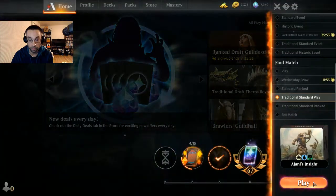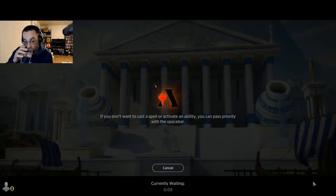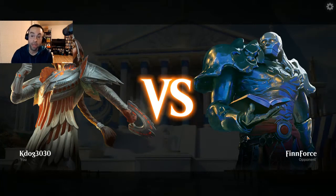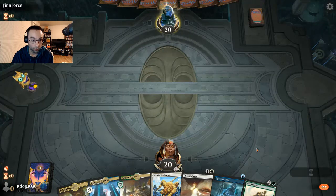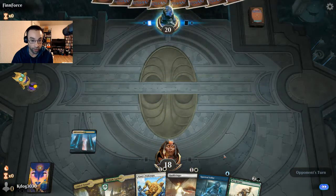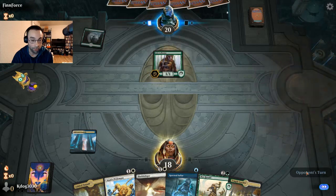All right, Ajani's Insight in Arena Standard best-of-three. Hope you guys are having a wonderful day wherever you're at. We're up against Fin Force. Our hand seems pretty sweet — we shock in our Hallowed Fountain to Spectral Sailor on their end step. They play Forest and Pelt Collector — probably Gruul aggro.